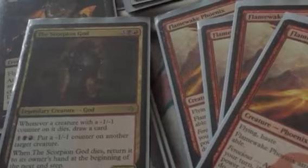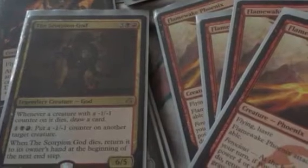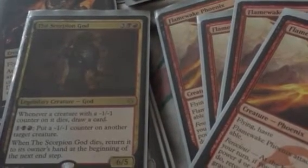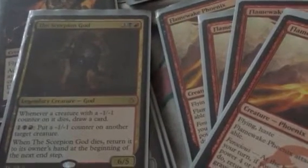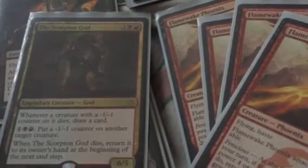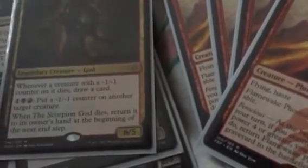Our first legendary God creature is obviously the Scorpion God. Some people might be confused why he's in this deck, but he has synergy with the Flamewake Phoenix. He has the ability to wither my opponent's creatures — reducing their power and toughness — and allowing me to destroy those creatures regardless in battle, while also being able to draw one card after using this effect.